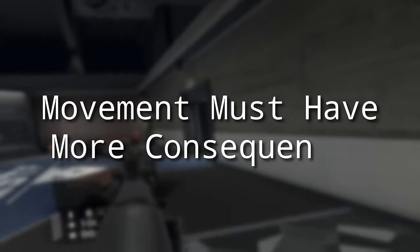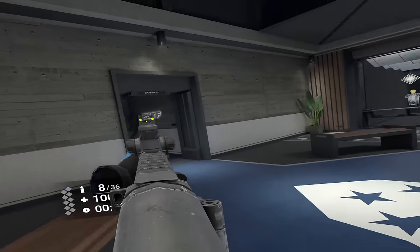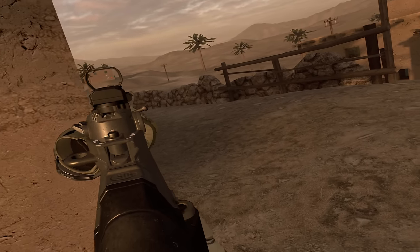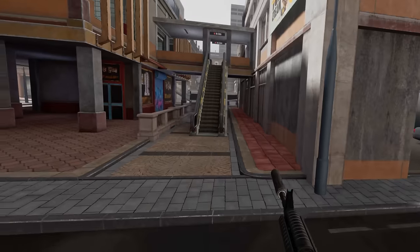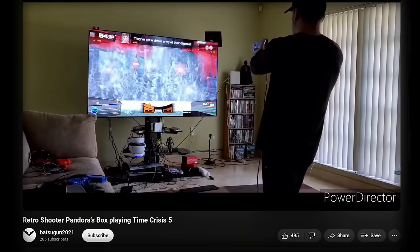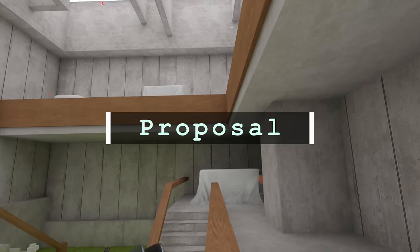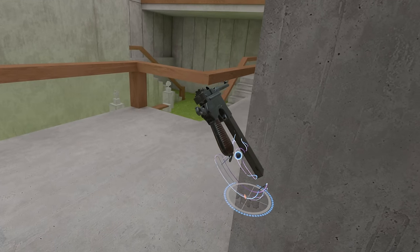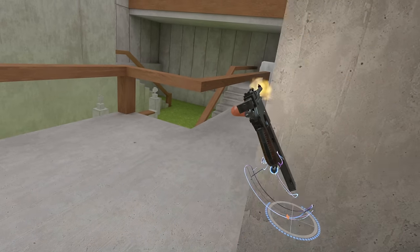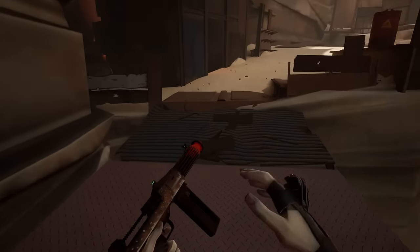Movement in a VR shooter has next to no meaningful consequences at the moment, with players for too long being able to have their cake and eat it. With how things are now, their guns and arms may as well exist in a completely different dimension, ignoring anything else that happens — resulting in players treating VR shooters more like a light gun or on-rails shooter game instead. Luckily there is a solution to this which has existed for many years, but has been left mostly unexplored.